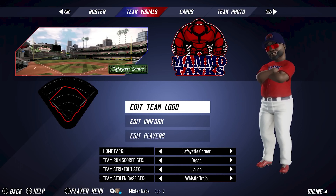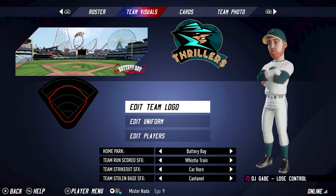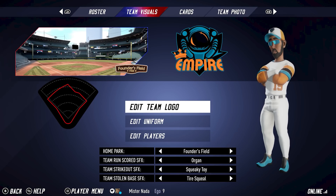Speaking of customization, I noticed a couple more things. It looks like we can pick the sounds for runs being scored, strikeouts, and stolen bases. Those can all be customized to your liking depending on the team, which is pretty cool.